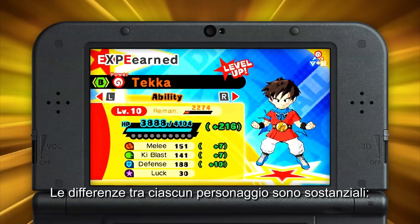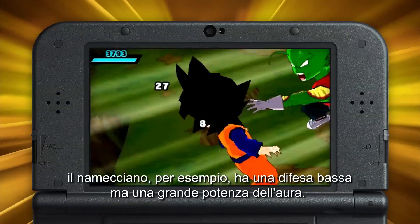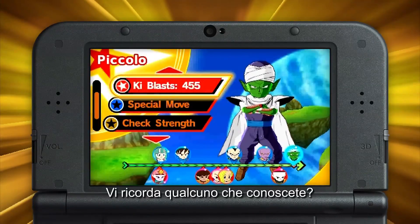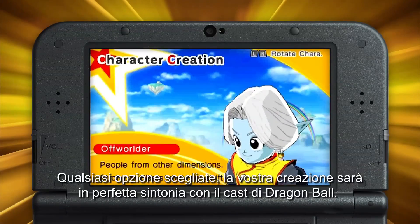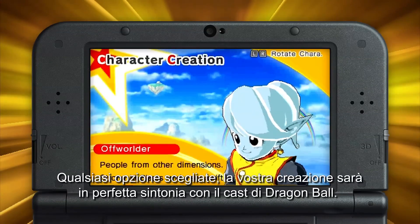The differences between each character are more than skin-deep. The Namekian, for example, has relatively low defense but high key power. Sound like anyone you know? Once you've decided, get down to the nitty-gritty and mold your avatar to your liking. Whichever options you choose, your creation will look right at home among the Dragon Ball cast.